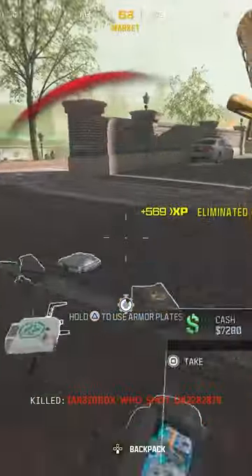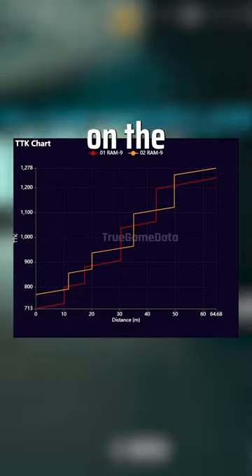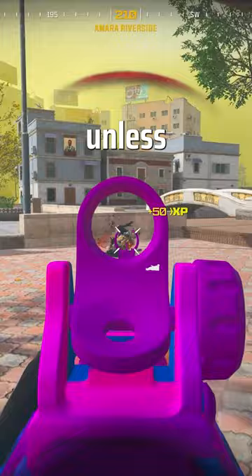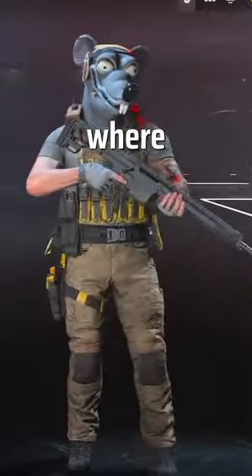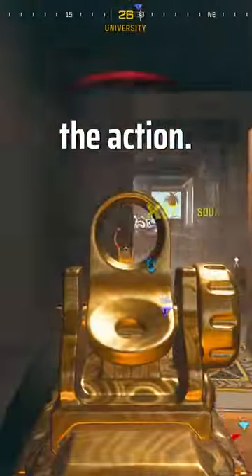You'll really be crying when you account for the sprint to fire speed in your time to kill chart, as this sprint to fire speed slams on the damage range one. And let's be honest, unless you have a certain play style where you like to pre-aim corners, most of your close range gunfights will start from you sprinting into the action.